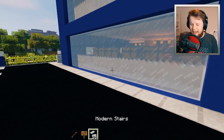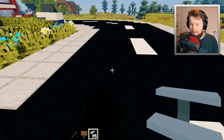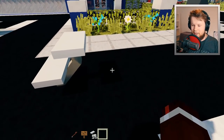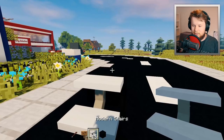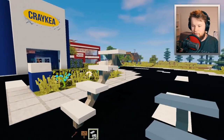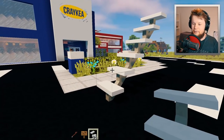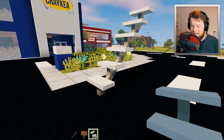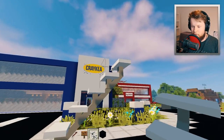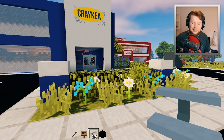There it is — we have the modern stairs! I really love these because they look exceptional. They connect up when you start placing them higher, so let me demonstrate: place a block there, add a modern stair, and as you can see they all connect as we go higher. This thing looks beautiful and matches a modern home perfectly — that's why these stairs are going to let you create the perfect modern room.